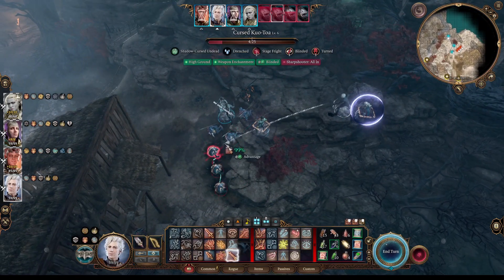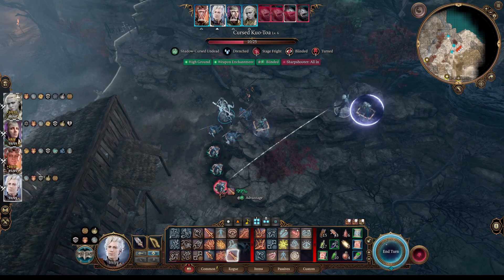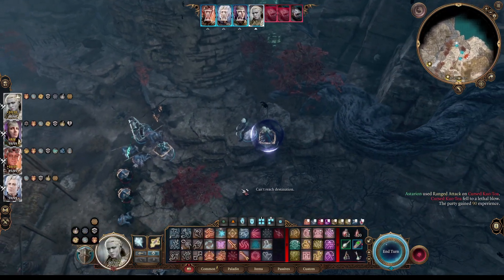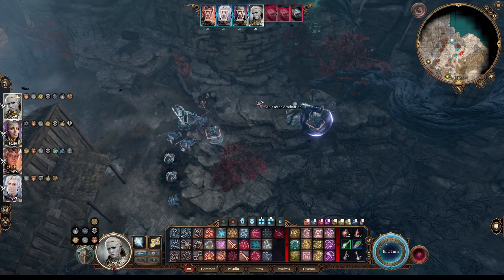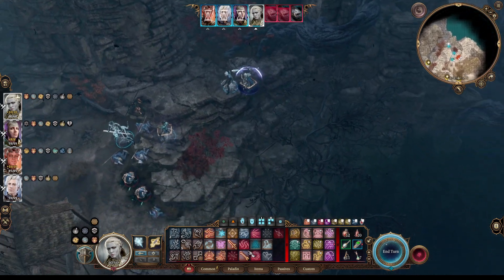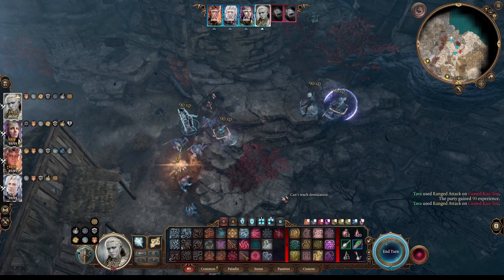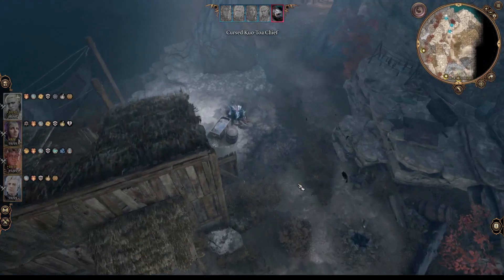Astarion's going to have a sneak attack on one of them. He had Sharpshooter on — that's why he was doing so much damage without sneak. Amazing! Okay, everybody's dead now except the Chief, and he's on his own so he's not going to pose much of a threat. Oh, he does have 92 hit points — good for him.